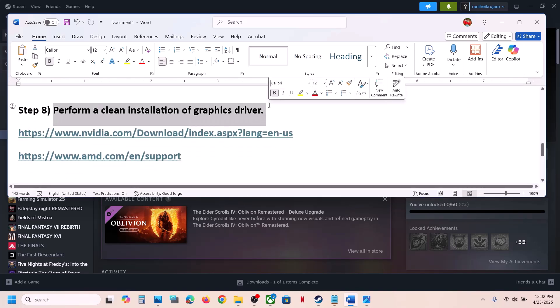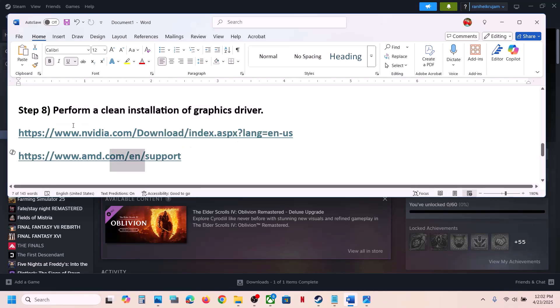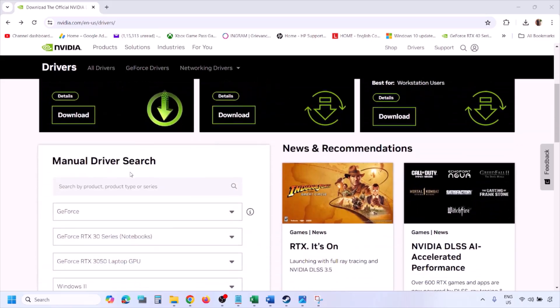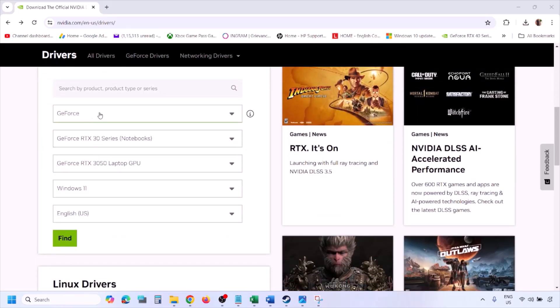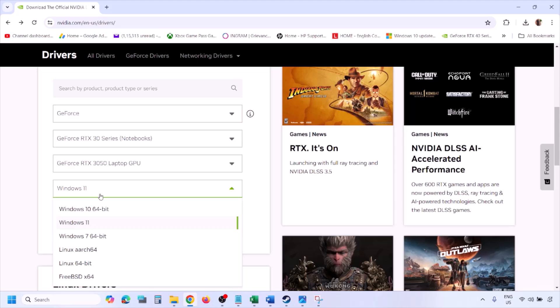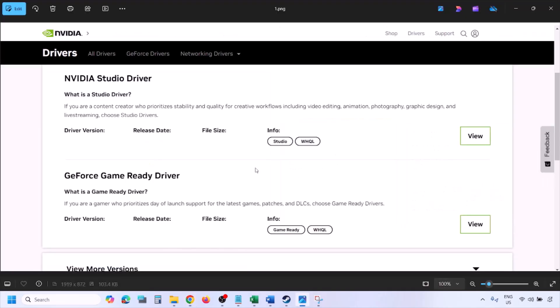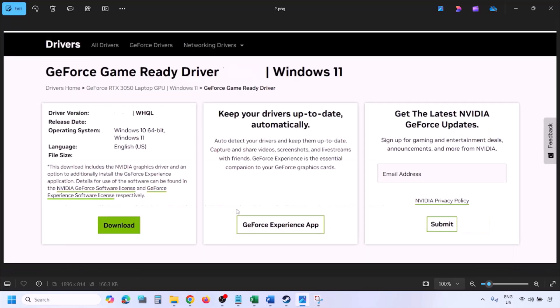The next step is to perform a clean installation of your graphics driver. If you have an NVIDIA card, go to the NVIDIA website; if you have an AMD card, go to the AMD website. Select your graphics card from the list and choose the right operating system — Windows 10 or Windows 11. Click Find, then View, then Download and let the download complete.